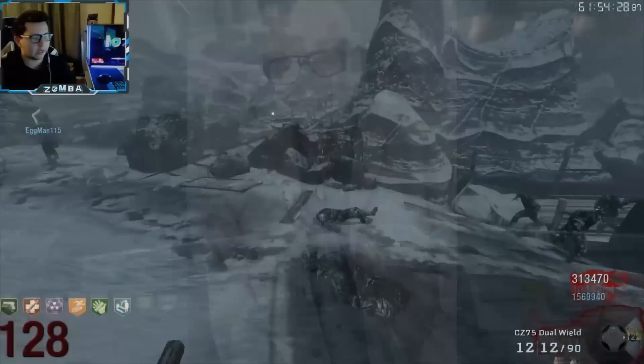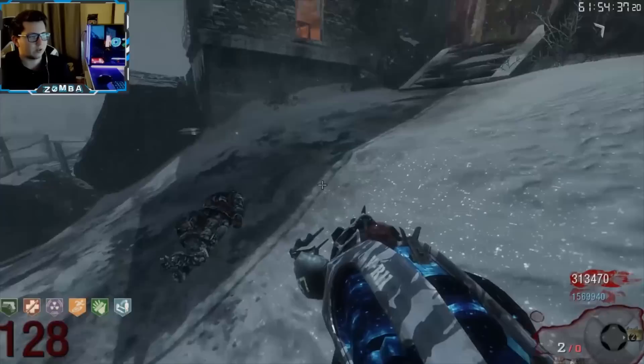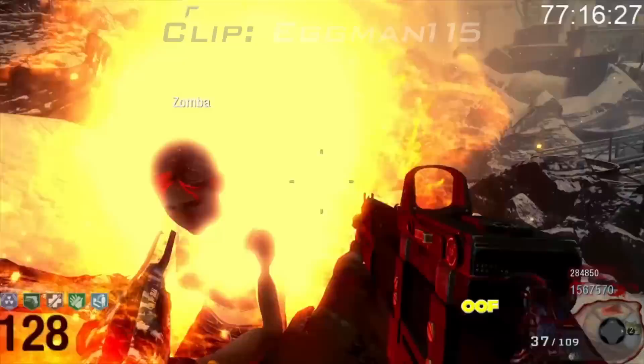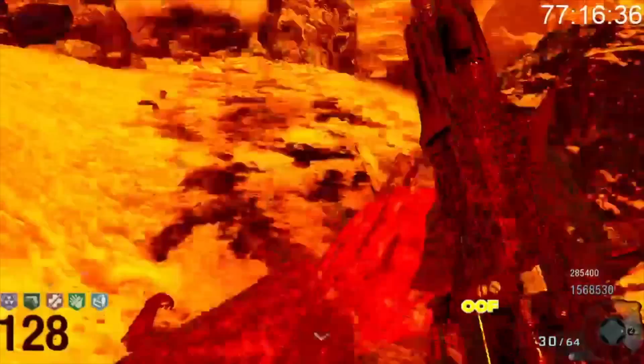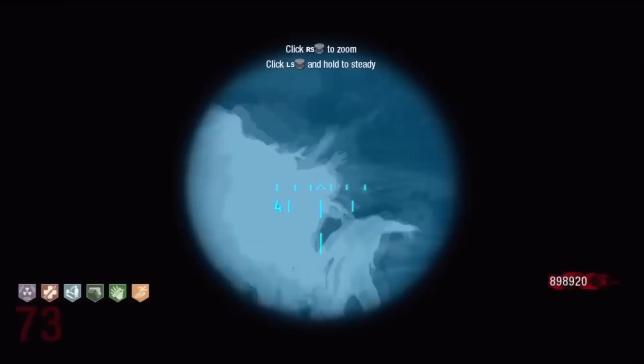You may have seen round 100 on Call of the Dead in co-op. In fact, the 2-player world record for the map is way up at 128 by Zamba and Eggman. This is because the VR11 has a feature that only works in co-op, where you can shoot your teammate with the Pack-a-Punched version and it will give them instakill for about 10 seconds. Unfortunately, the game doesn't allow you to turn the weapon on yourself and give yourself a face full of instakill on solo, so solo on the map is much more bare bones.